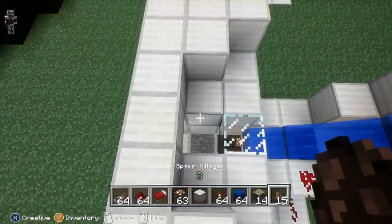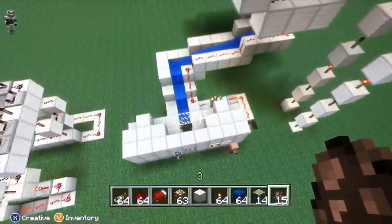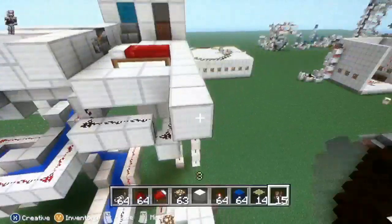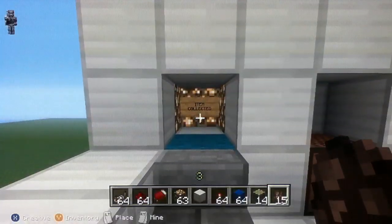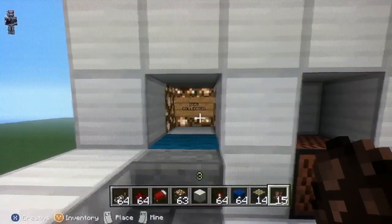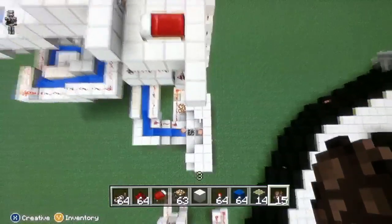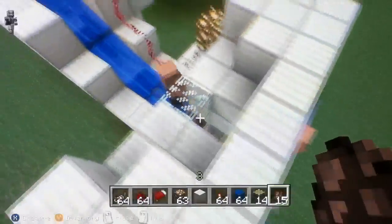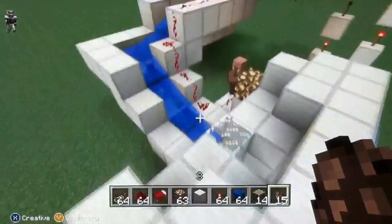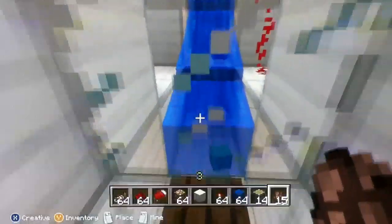I'll place them on here because the stone pressure plate can only be activated by mobs or people. So when a person comes to grab it — a testificate escaped, god damn it. I'll put them off here. See, it says 'item collected.' So then you know when somebody's gone to grab it, because they set it off with the stone pressure plate and that can only be activated by people. Any other items arriving will just be grabbed too.